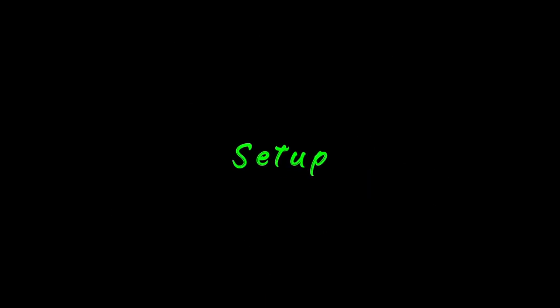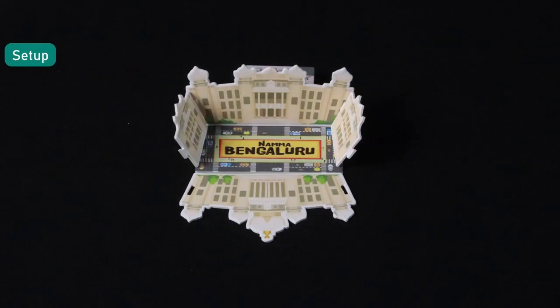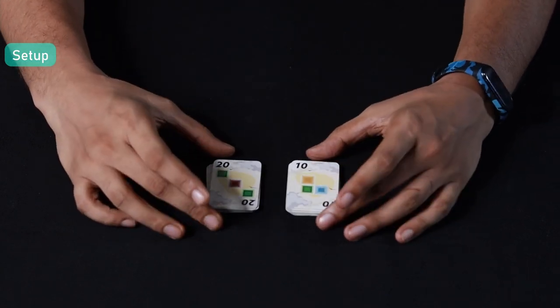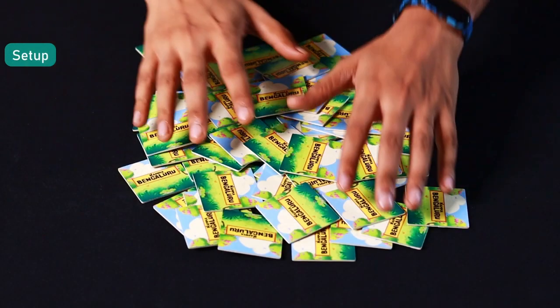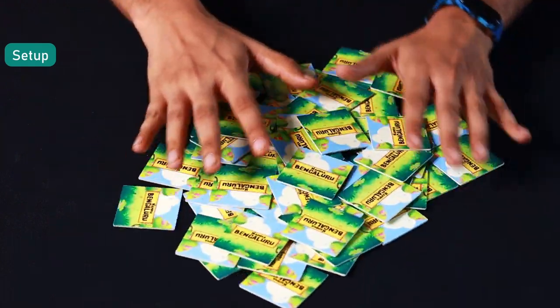Let's look at the setup. First, place the rectangular center tile in the middle of a flat surface and place the Vidana Souda building on top of it. Now separate the neighborhood cards which are worth 10 points. Shuffle the city block tiles and place them face down — this will be your draw pile.